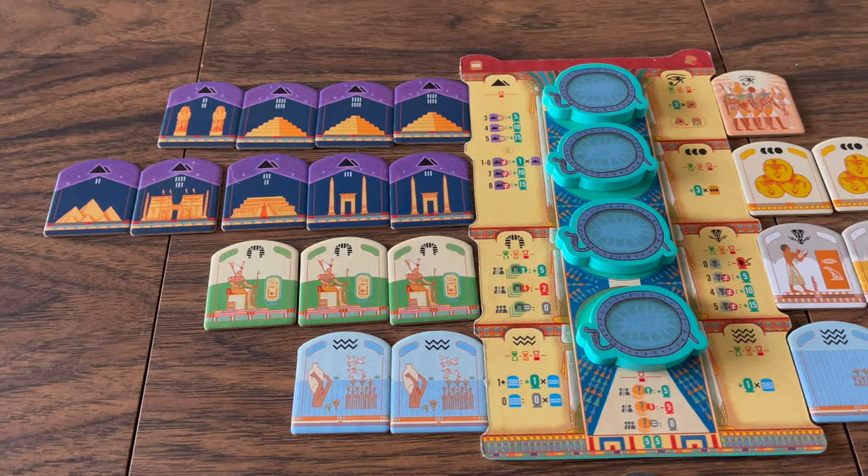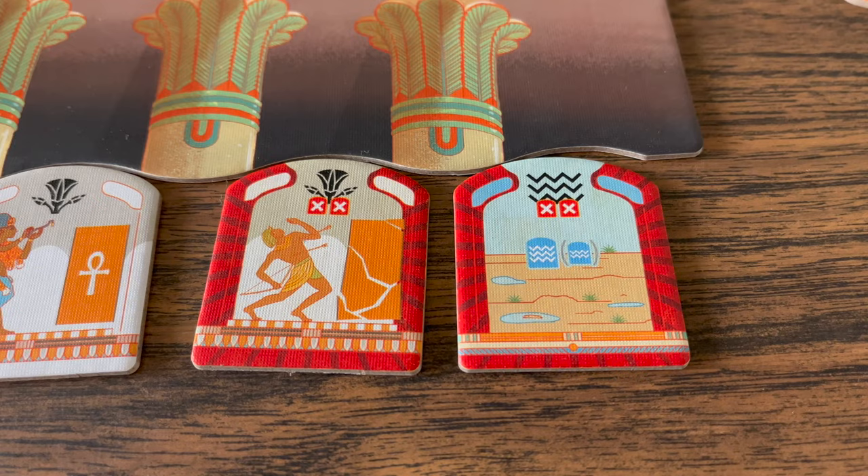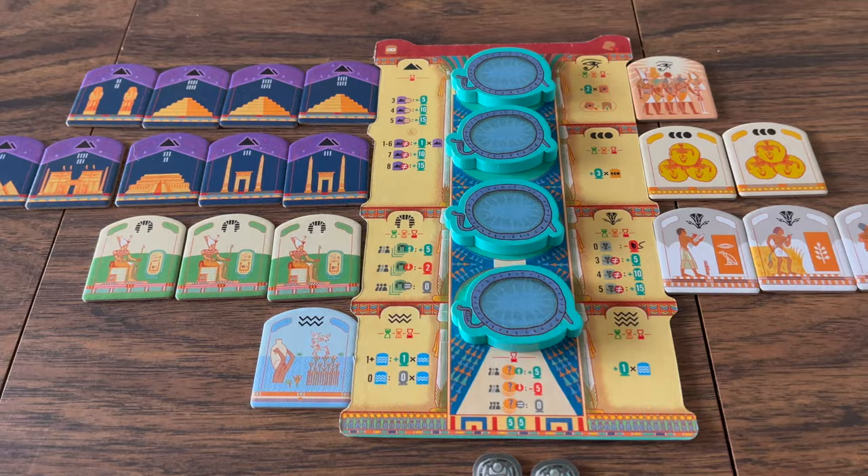Those are all the tiles that score points, but there are disaster tiles which will do negative effects. All of the disaster tiles will cause the player to discard two tiles with icons that match the icon shown on the disaster tile. If you have less than two, you will discard as many as you can.